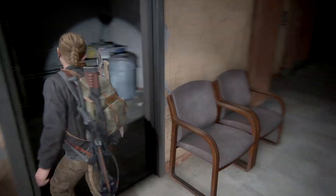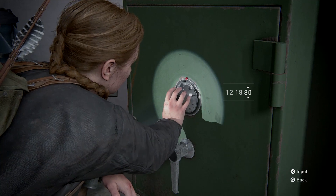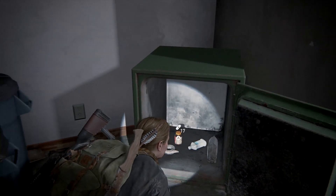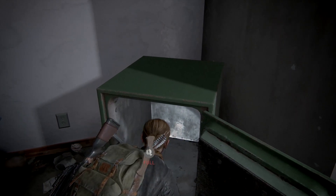Head back into the janitor's closet and the code is 12-18-79. No skill book or upgrade or anything in here, but supplies — no ammo, but crafting supplies and of course pills or whatever they're called to upgrade your character.